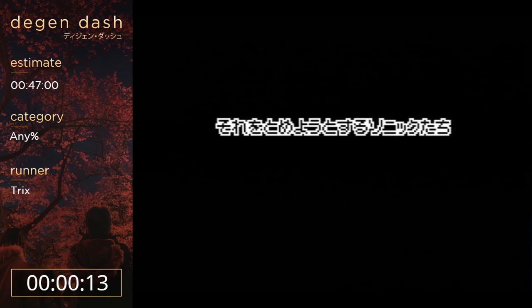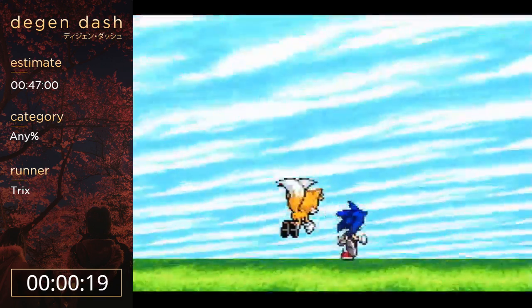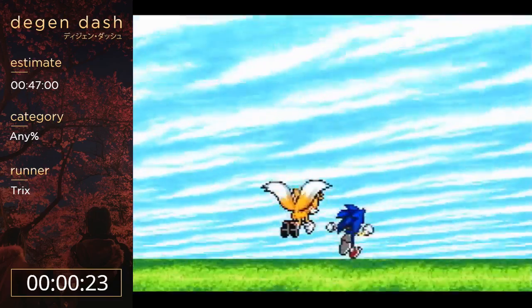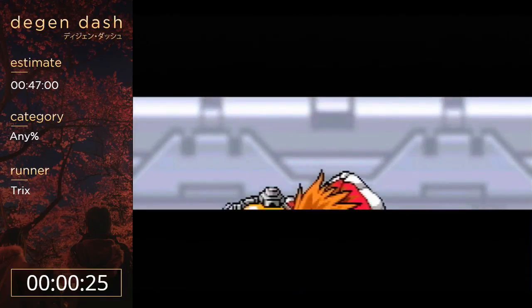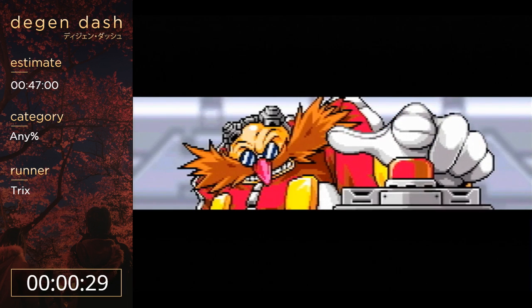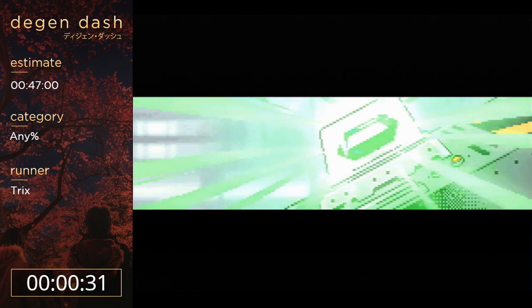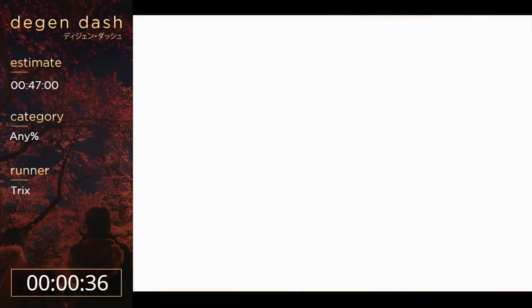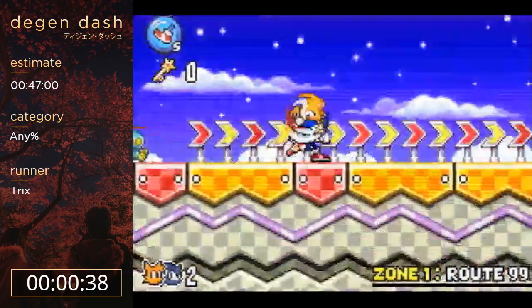Sonic Advance 3 is the last installment in the Sonic Advance series, which is supposed to be a series on the GBA that was a throwback to the classic Sonic games. They're pretty cool. They all have really tight movement and really well-designed mechanics, but this game in particular is cool because it has the team-up mechanic where you can partner two characters together, and you play as the first character and use the second character's partner ability.